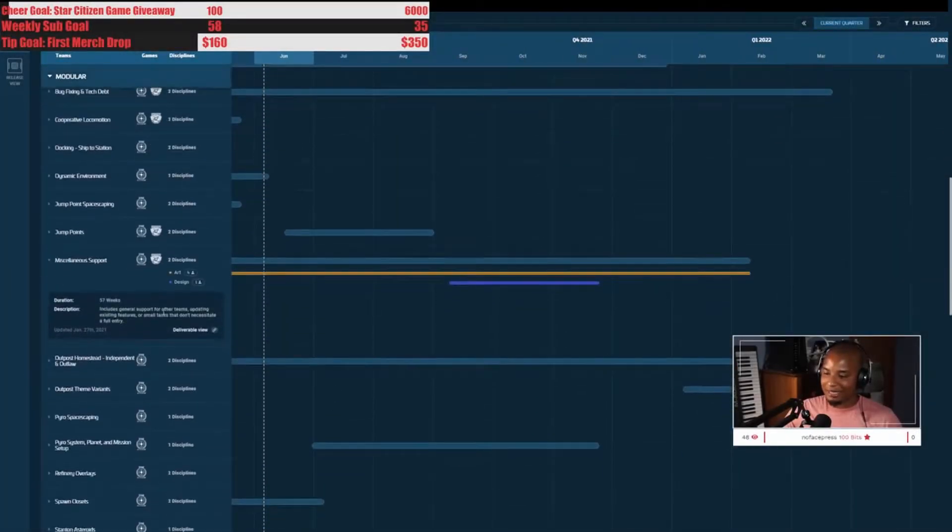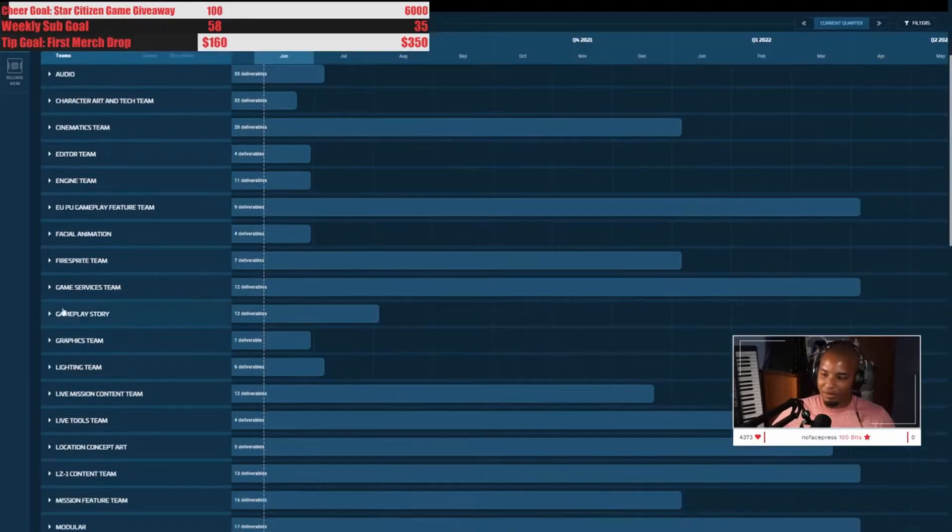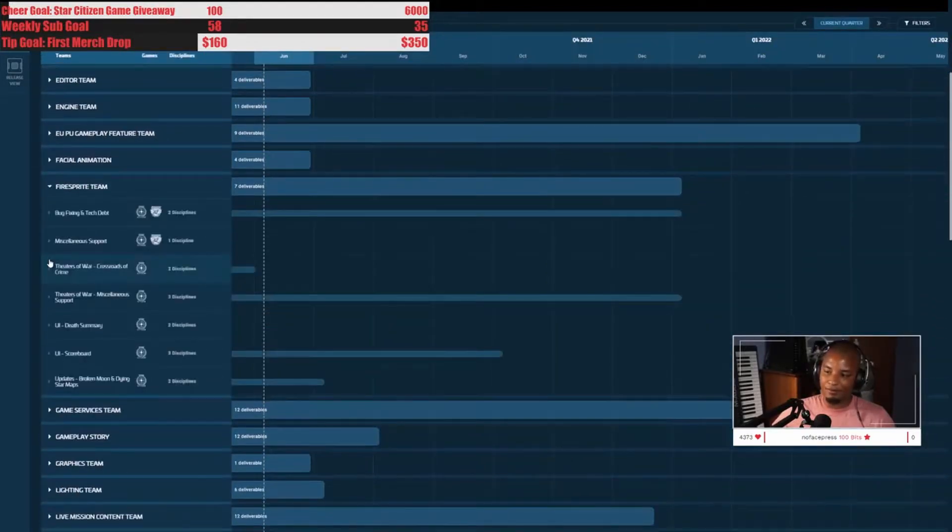There's a miscellaneous support entry — small tasks that don't necessitate a full entry. That could be stuff like the price alert feature that came into the game without a dedicated deliverable. It's ambiguous — just a bunch of small features getting worked on by everyone. The Fire Sprite team is an interesting new one I only saw for the first time the other day.